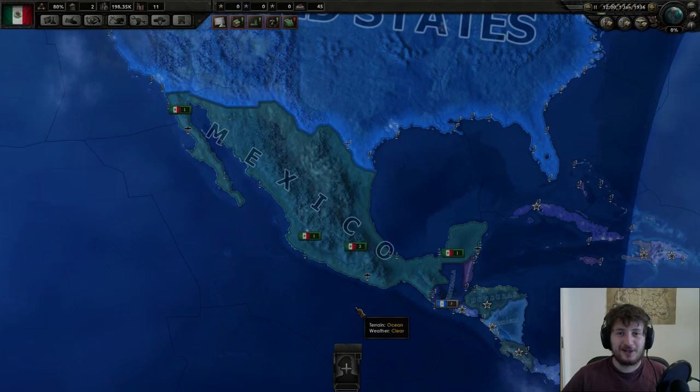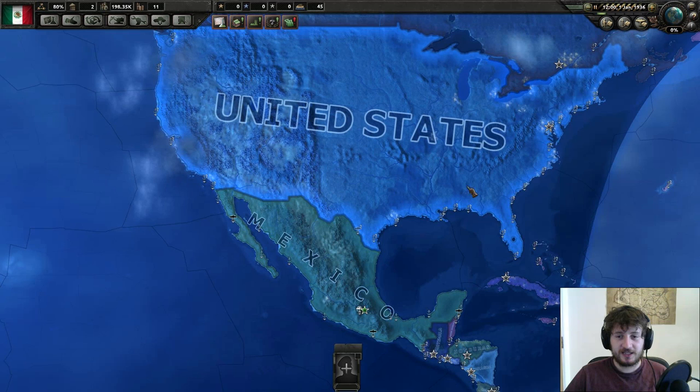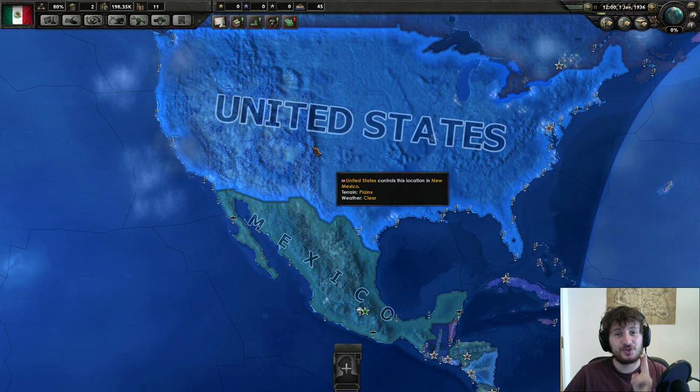Hello there, I'm Alder Hill and welcome to Hearts of Iron 4, Make Mexico Great Again. We are going to become Fascist Mexico, we're going to push back Trump's wall and get rid of Trump and put whatever weird person is in charge of Fascist Mexico, because this is a two-type video.